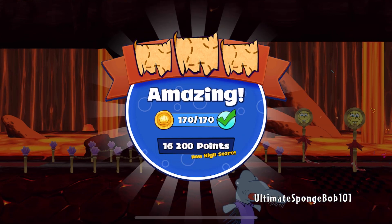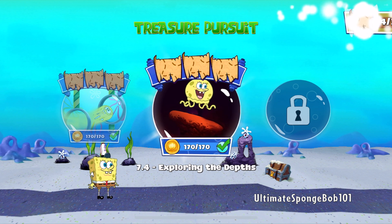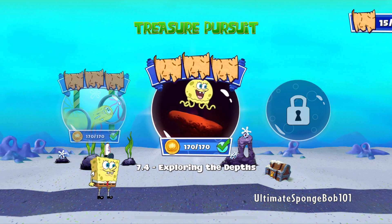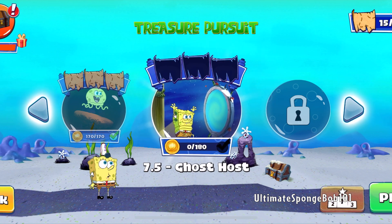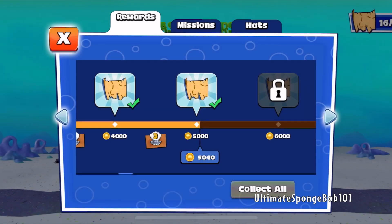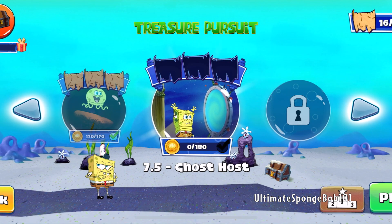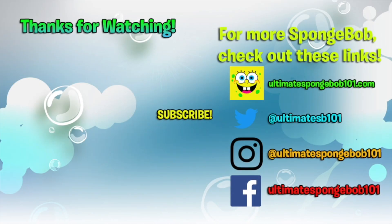We got all the coins! Amazing! I think that's where we'll leave it today. Make sure to subscribe, like, and comment here on SpongeBob 101. The Krusty Krab will be open again soon! We got extra coins too. The next level is 7.5, Ghost Host — named after the episode Ghost Host. Before we end, I do want to collect the map piece from the rewards here — well, it's not the final one, but we got another one. Anyway, that's all for this video — I'll see you guys in the next SpongeBob video. Bye!